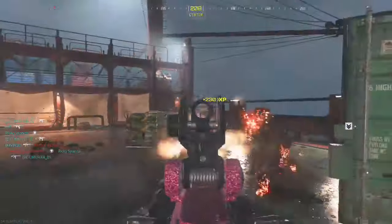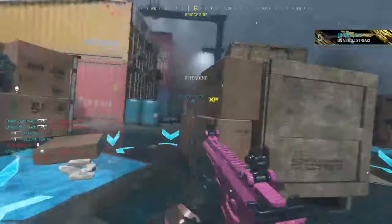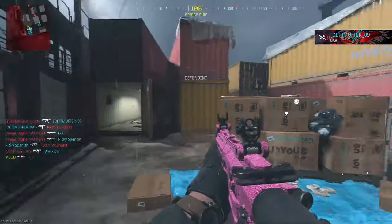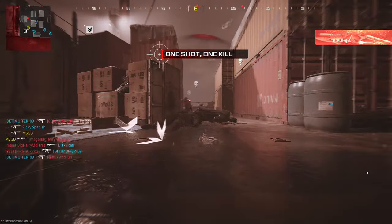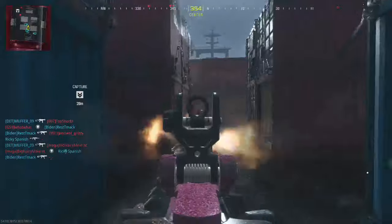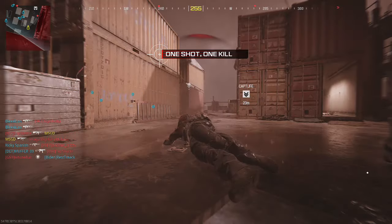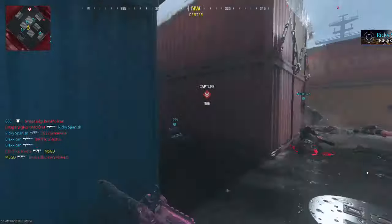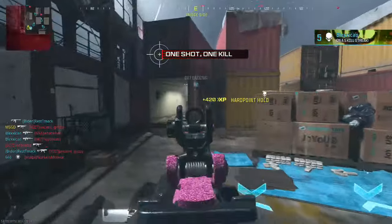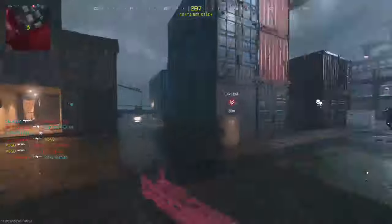I'll gladly take 200 XP for sliding in there. Basically, I just look to see when the hardpoint goes red, and then hop in there afterwards to pick up some free XP. I didn't see it go red — I try to pay attention to that. There it went red. If it doesn't go blue between now and when I can get there — there we go. There's an extra 200 XP for free. All I had to do was run into the place I was already running towards anyway.